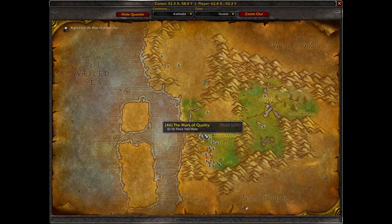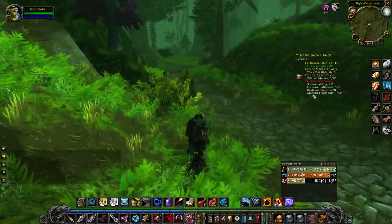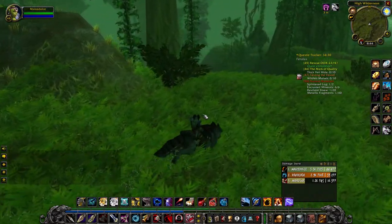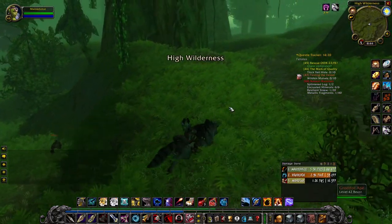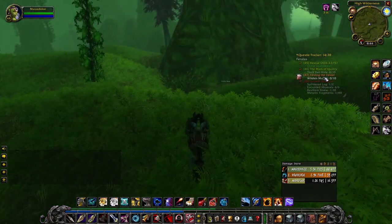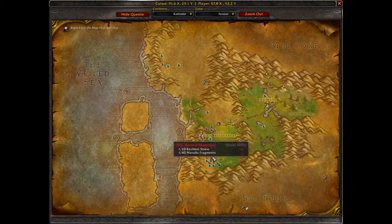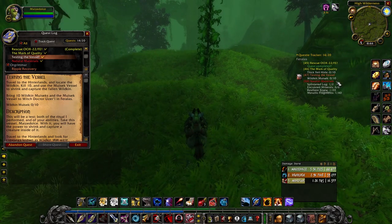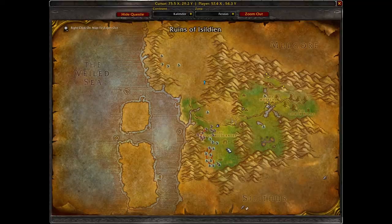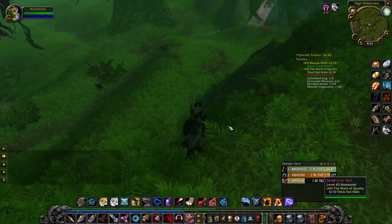What we're gonna do today is try to take on this thick yeti hide quest, and then we'll come down here and try to do this natural materials quest. I did not look up what the natural materials quest leads to — I'm assuming it leads to something else, but I think it'll be good for us to grind out killing those things because we're almost halfway to 45. Looks like the Hinterlands quest cut off, so we only really have two more quests out here.